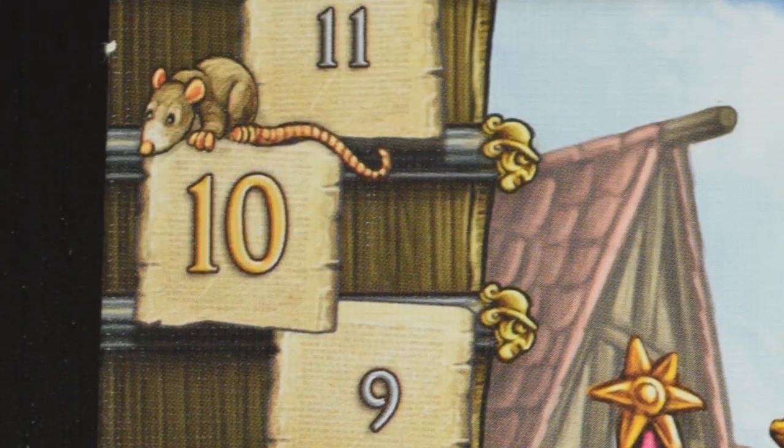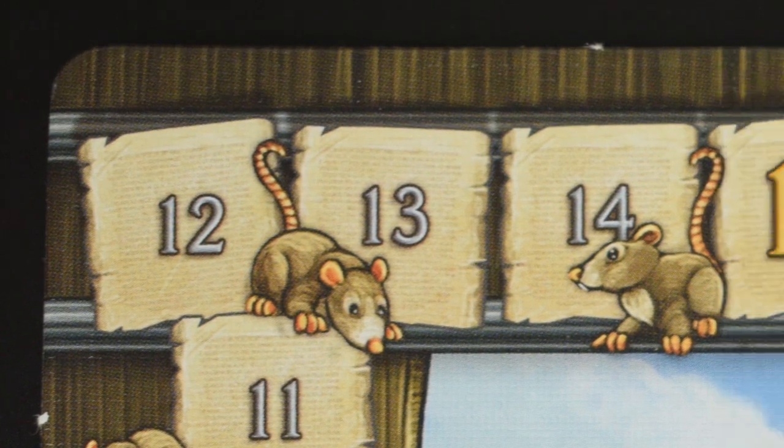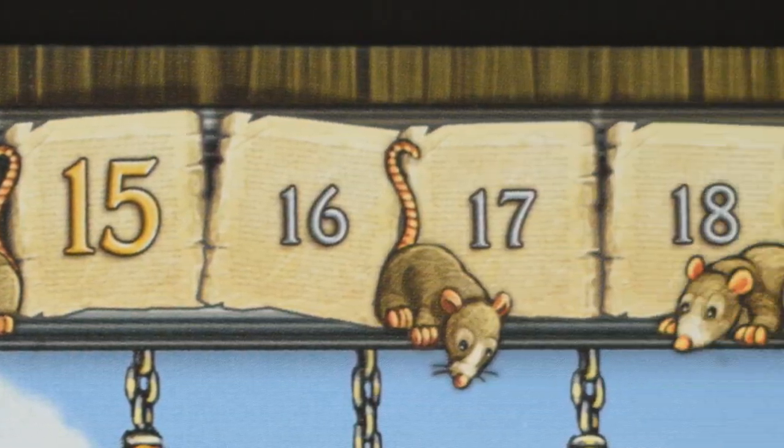There's also a really good catch-up mechanic in the game with rat tails. Basically, you look at the person in first place and work back from them, giving yourself an amount of spaces forward in the next round's potion equal to the number of rat tails between you and the first player. It's a nice, easy, simple mechanic. And the scoreboard is such a great way to keep track of what you need to do without having to constantly refer back to the rulebook.